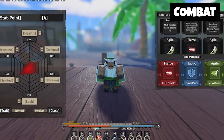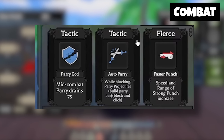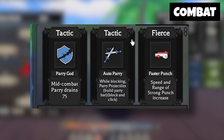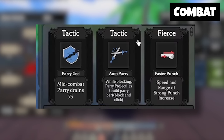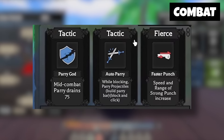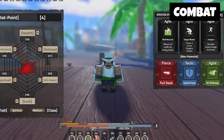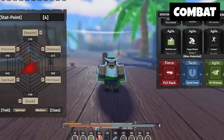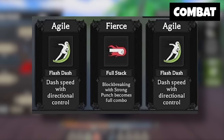So for starters, when you guys watch the movie, you will see that they have a poster storage and max potential for combat, or for your overall character stat points. In the poster storage, you can see that there's a bunch of different moves: Parry God, Auto Parry, Faster Punch. These are combat moves that you get. Parry God — mid-combat parry drains 75. Auto Parry — while blocking, parry projectiles, build parry bar, block and click. And Faster Punch — speed and range of strong punch increase.